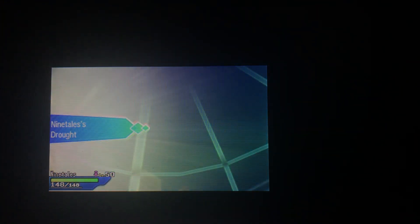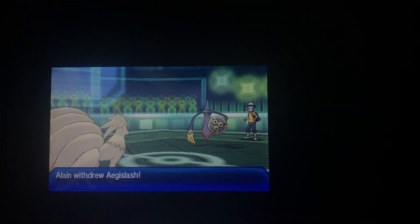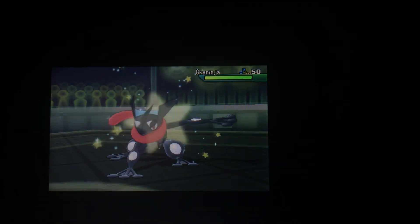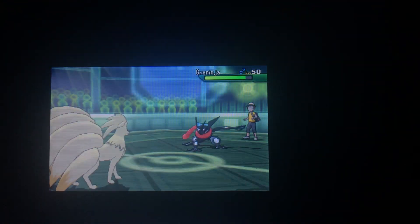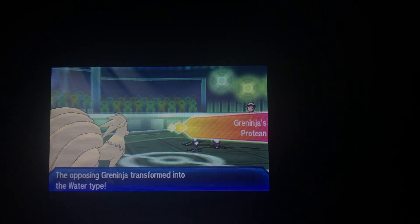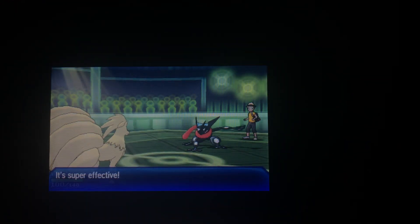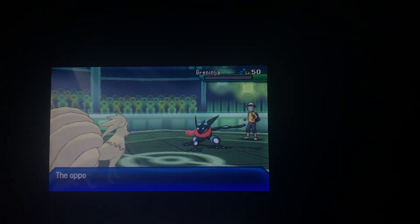I send out my Ninetales next, which has Drought — automatic Sunny Day and boosted power for Fire-side moves. Aegislash gets withdrawn, wise choice. Out comes Greninja, so I use Flamethrower. That's obviously not very effective because it's a Water type, though I'm surprised it did that much damage. He goes with Scald, which is alright — the power is weakened by the Sunny Day. Scald can burn, but it doesn't burn Ninetales because Ninetales can't get burned. I use Solar Beam, which is now a one-turn move because of Sunny Day, and Greninja goes down.